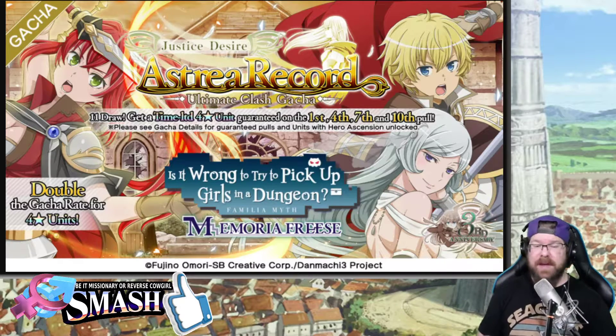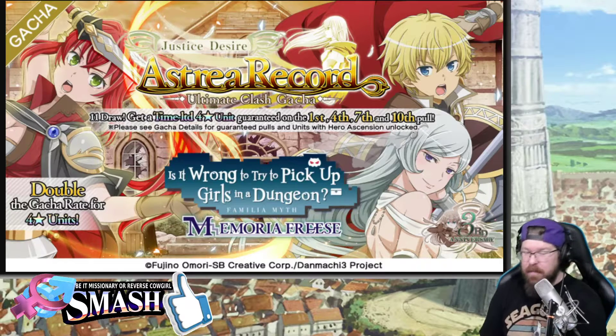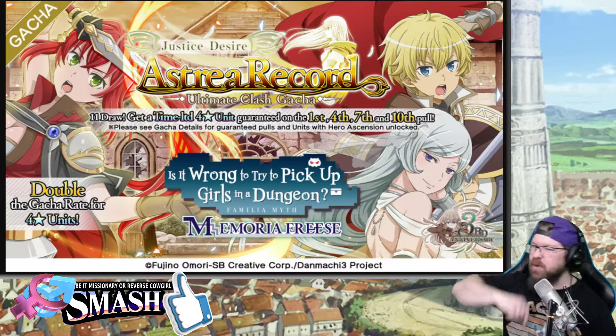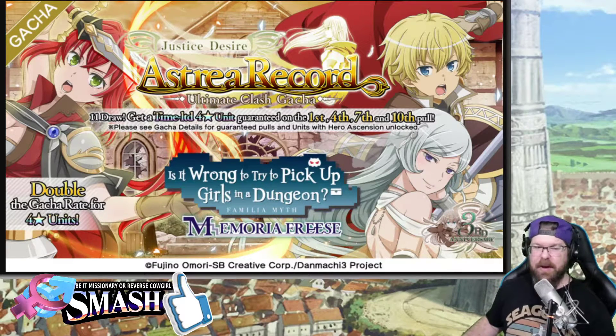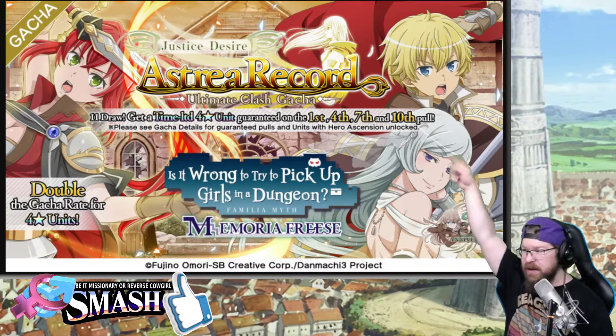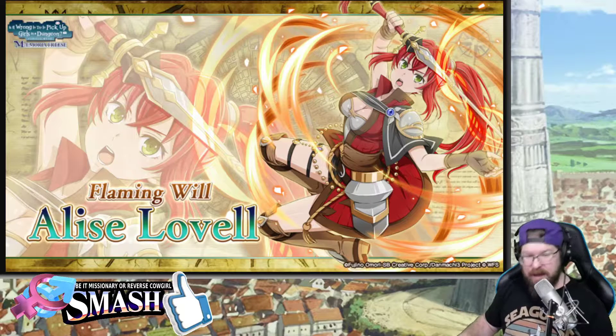What it is, y'all! It is your old boy Pilk, and I'm coming back at you today with more Daimachi. We are talking about the Before You Summon video. Let's just roll into it, because there's a lot to talk about. We're going to kick it off with the first banner we should be getting — that is the new Elise, new Finn, and new Freya Assist. And we're going to kick it off, of course, with Elise!